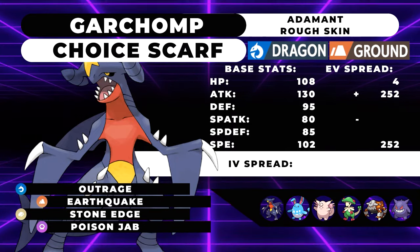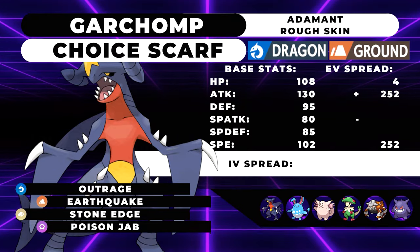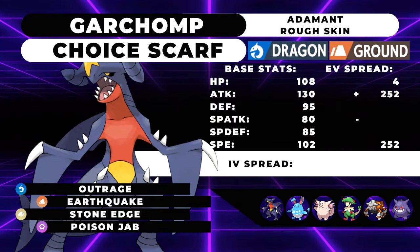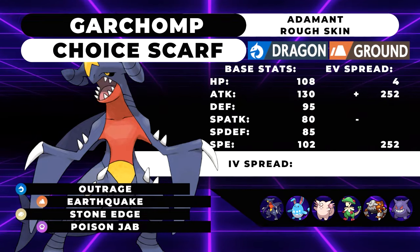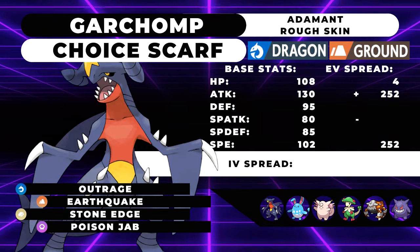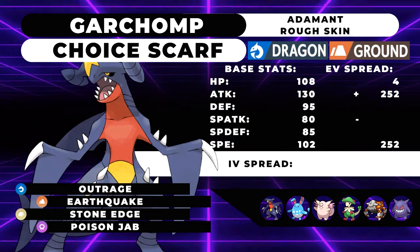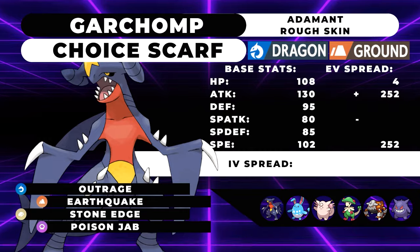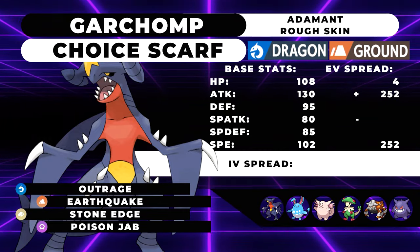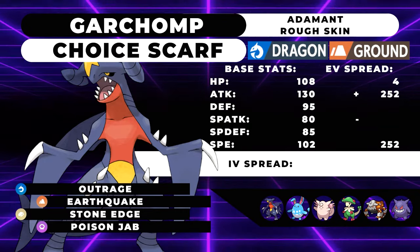It's funny that we're talking about Garchomp first, because typically you'll want to bring it in the back. Garchomp is very fast and very strong. With this Choice Scarf, Max Speed, Max Attack set, and Outrage, Earthquake, Stone Edge, Poison Jab, it's got a lot of coverage and options for hitting things. Usually what you'll want to do is bring something else in the front and let it do the majority of the heavy lifting. If it happens to go down, you can switch in your Garchomp to clean up whatever's left on the field. Outrage and Earthquake are going to be its bread and butter, given their high power and same-type attack bonus.